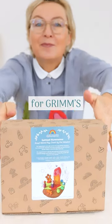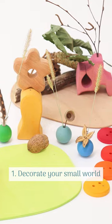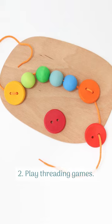Here are 7 play ideas for Grimm's small world play down by the meadow. 1. Decorate your small world with natural treasures. 2. Play threading games.